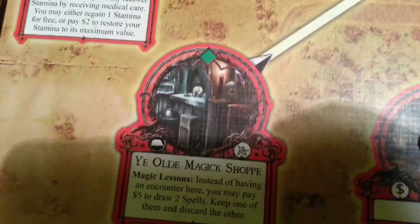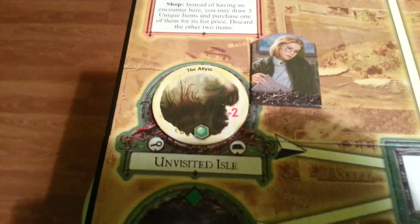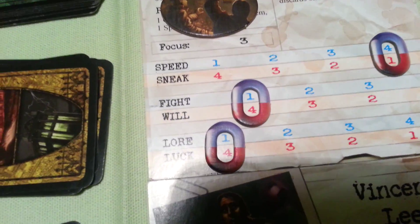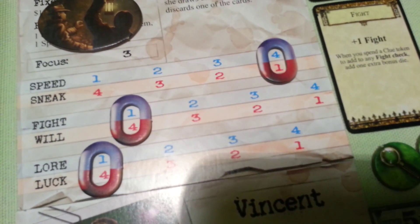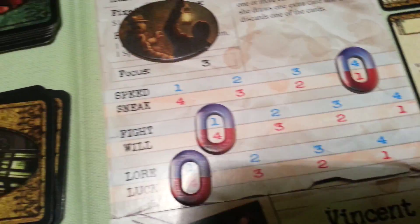Our dear doctor will go to the old magic shop. Amanda will try to close the gate. The gate has a modifier of minus 2. Amanda has both will and lower maximum of 4. Let's say that we used focus during the upkeep phase.